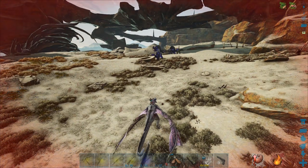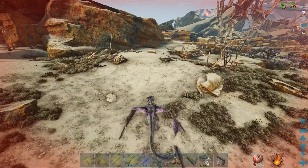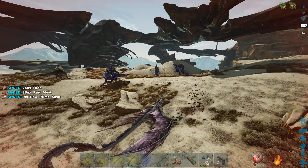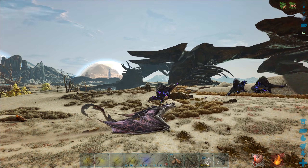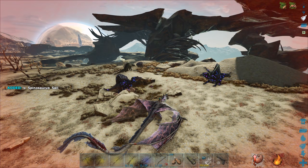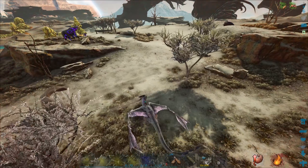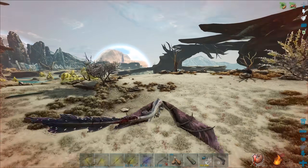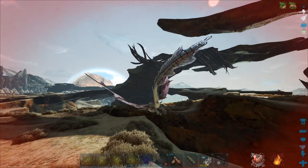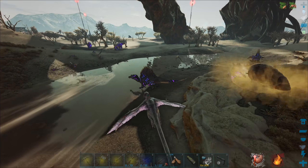There are like five more spinos over here — this is all the spinos I'll ever need! Let me kill you all. It didn't automatically give me your sail so I gotta grab it from the bag. I think you can find alphas down by the oil tar area somewhere down there. We have so many spino sails — this is fantastic. We're actually above 50 percent weight. That was a 140 level I killed — holy crap, this is insane. Where are they all coming from?